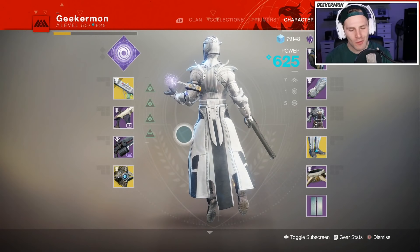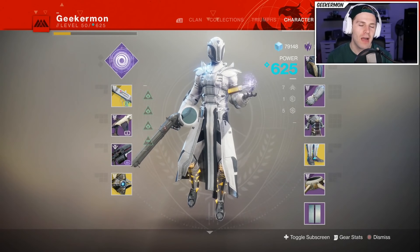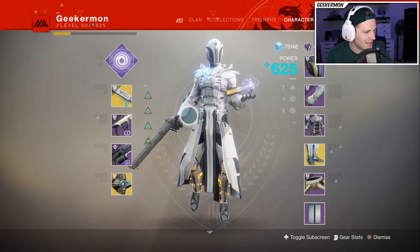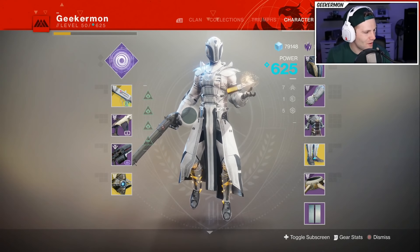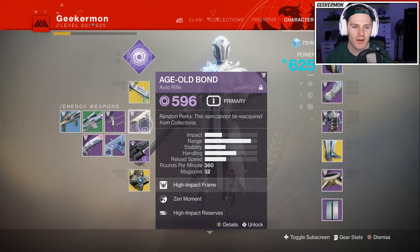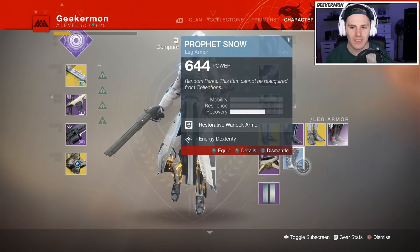This is Mike or Geekermon, welcome back to another Destiny 2 video. Today we're back on the subscriber requested loadouts, and today's comes from CLHav who said the loadout he likes to call 'had to do it to him.' It is the Chaperone, the Age-Old Bond auto rifle, the Hammerhead, Nova Warp with transversive steps.